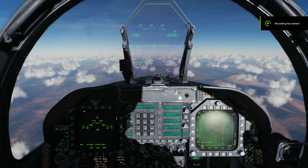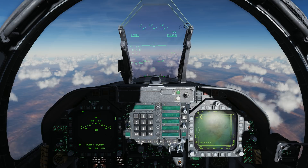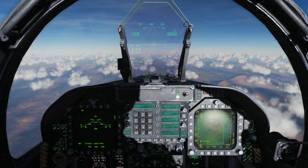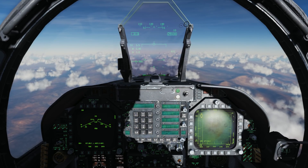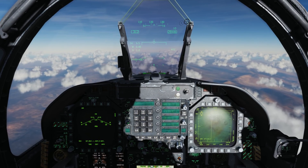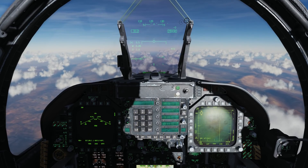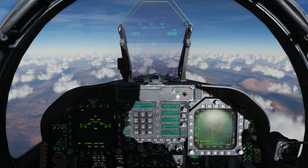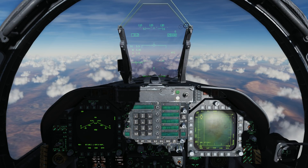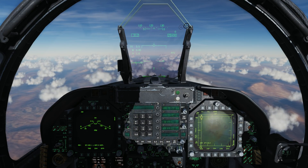The first thing we're going to take a look at is the next version of the JSOW, the 154. This is going to be the A version, which is almost identical to the C version we looked at in the earlier video. The big difference is that the C version has the broach unitary warhead for hardened targets, whereas the A version has 145 BLU-97B combined effects munitions, which are great against both lightly armored and armored targets. We're going to drop a couple of these on a SA-2 site defending an airfield.